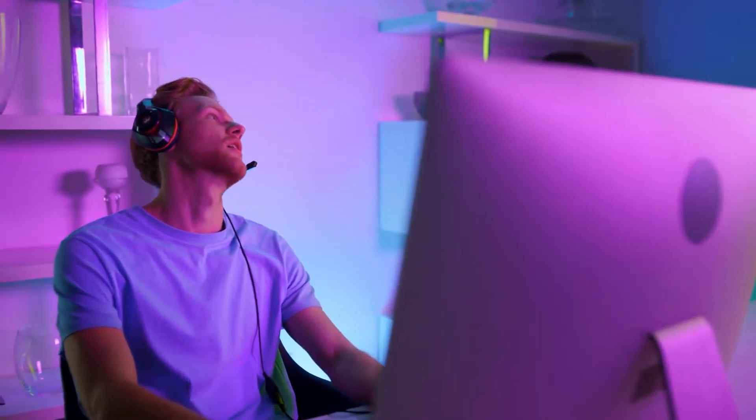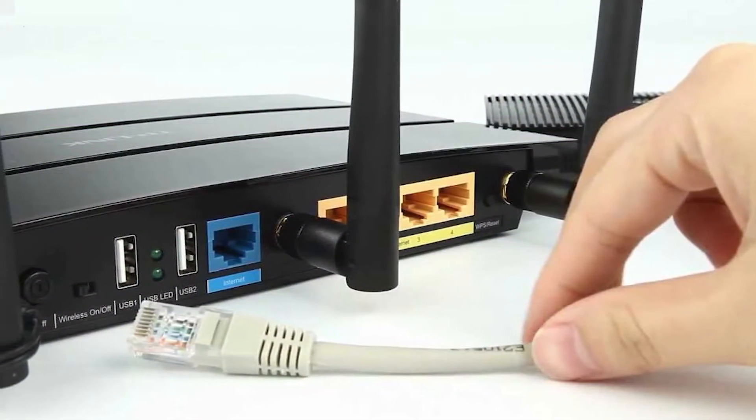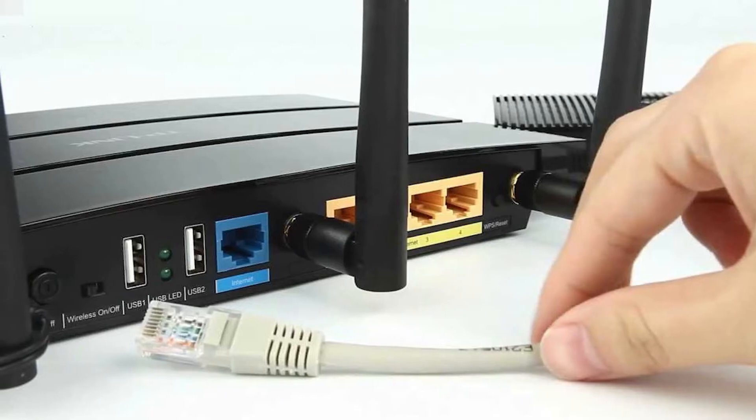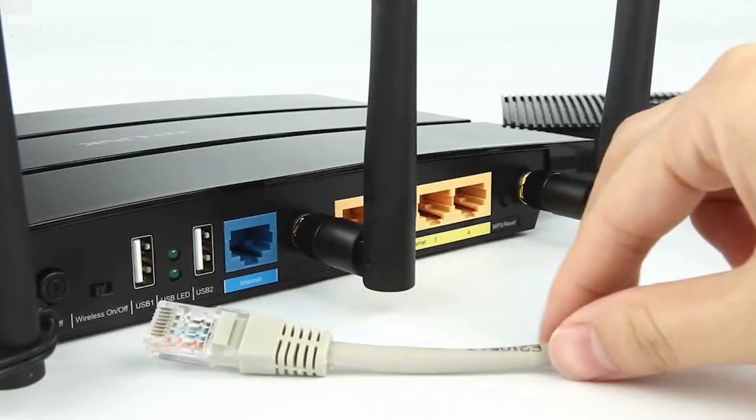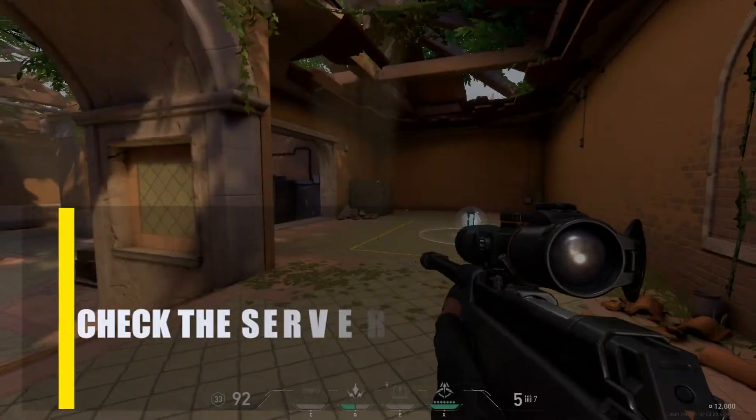Next, reboot your modem or router. Rebooting the modem or router is another quick and easy way to get rid of Valorant error code VAN 68. Remove the electricity from the outlet where you have the modem or router plugged in and let it sit for 30 seconds after turning it off. After that, reconnect all of the devices and check for the VAN 68 error again.